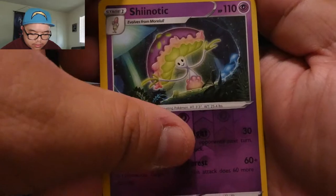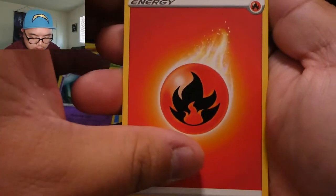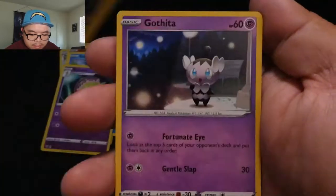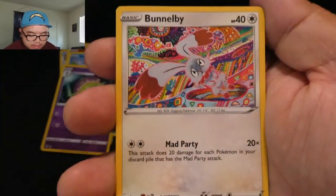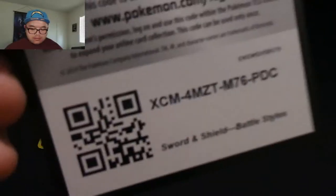Shenotic — that's a weird-looking Pokémon — reverse holo and Galarian Mr. Rime. A lot of rare non-holos in this one, a lot of trash piling up. Next pack: Dark Tricks, Lunatone, Stunfisk, Shenotic, Nickit, Gothita, Vanillite, Bunnelby, Larvitar, reverse holo, and Arctovish rare. We got a lot of rares overall, but landing that Professor's Research rainbow rare pretty much makes up for it.